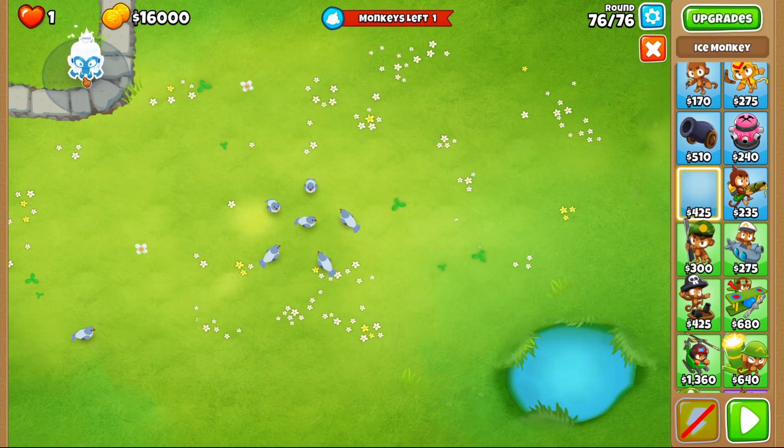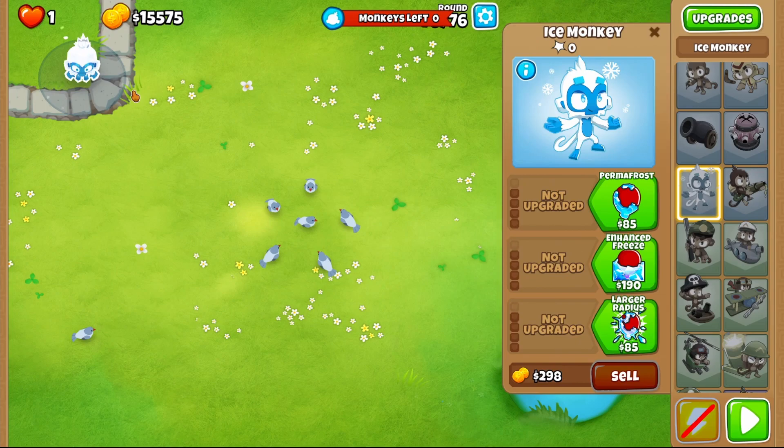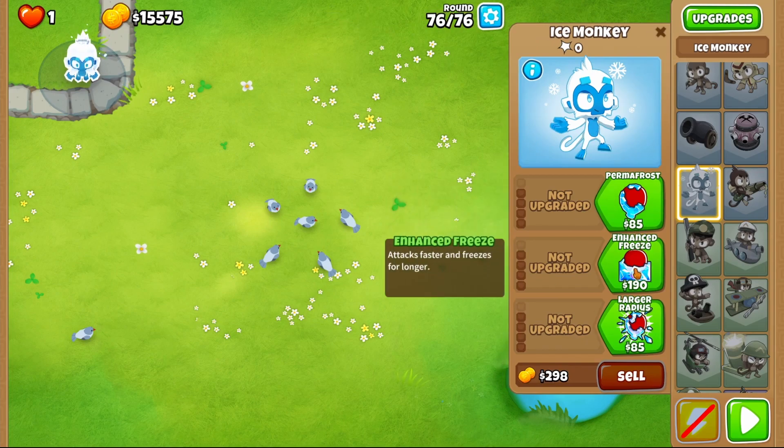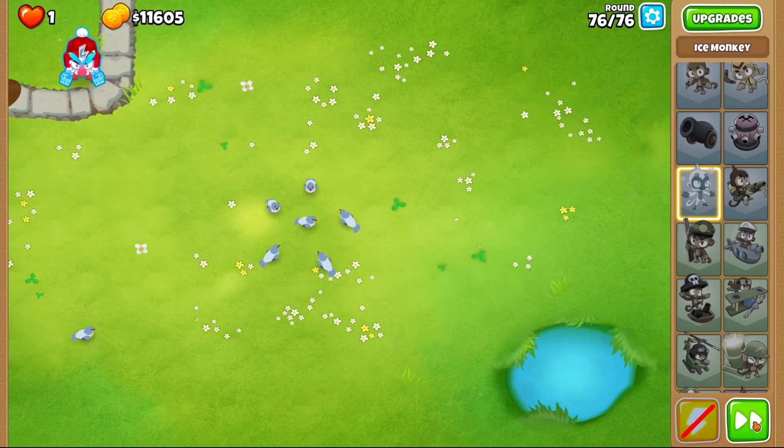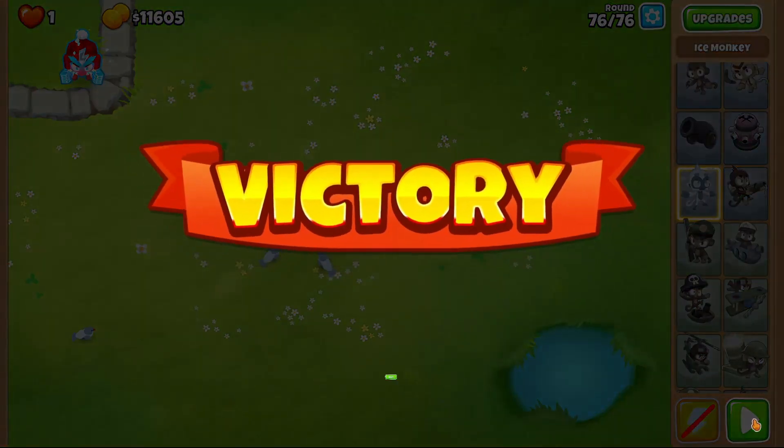Watch carefully — we are going to grab us an ice monkey and we are going to run him a four two zero, which is embrittlement deep freeze. Victory.